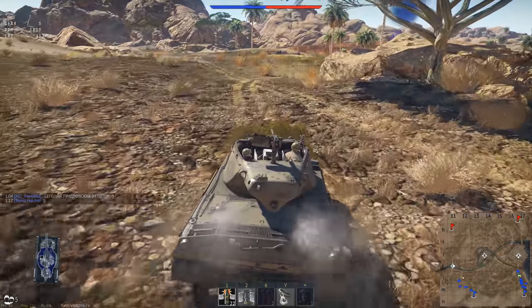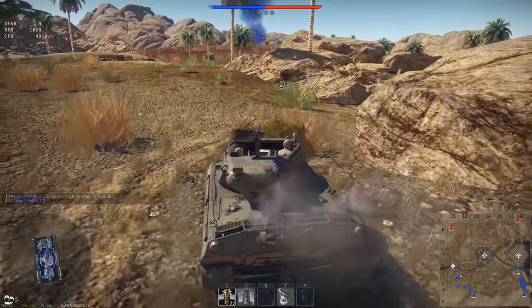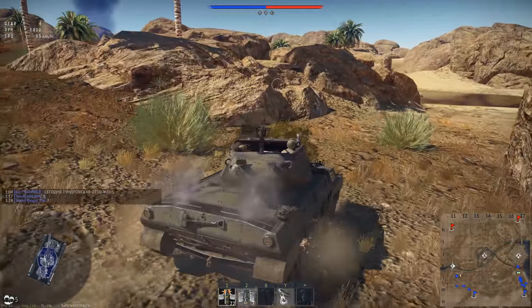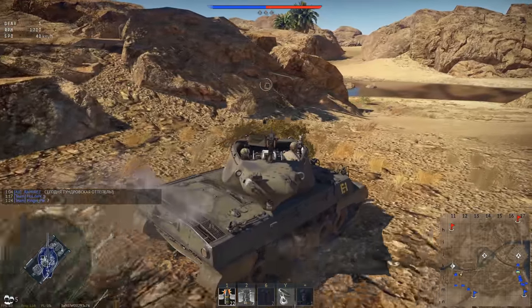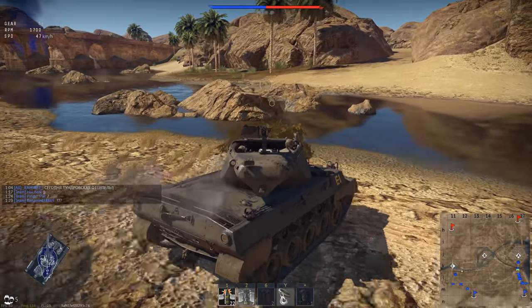Because it's premium it costs 7,480 golden eagles — the same as the German RU251. I would actually prefer this over the RU251 as it has APHE shells, which are fantastic for flanking.